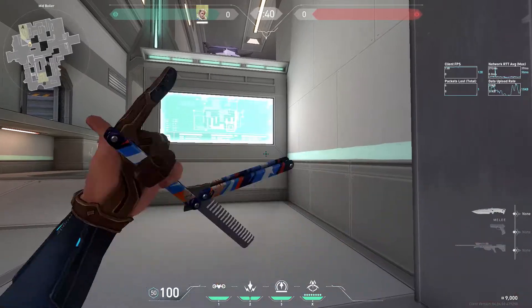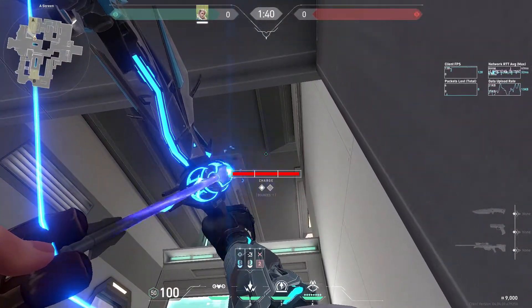When an enemy team is planting the spike on A, you can use the roof by shooting a full power one bounce Shock Dart like this.